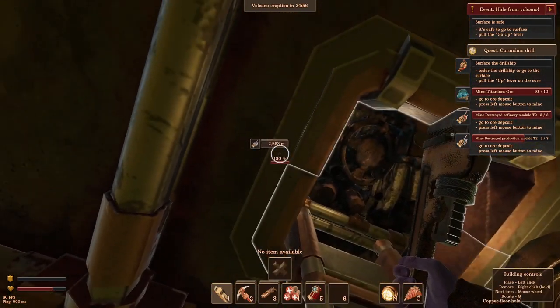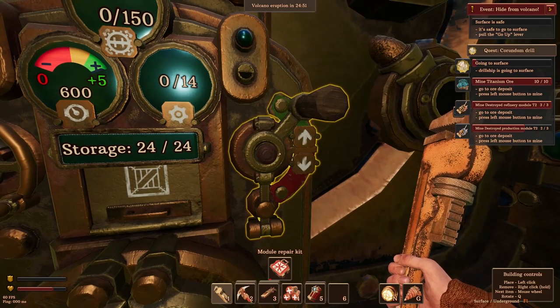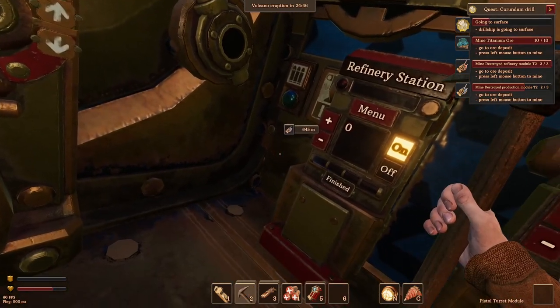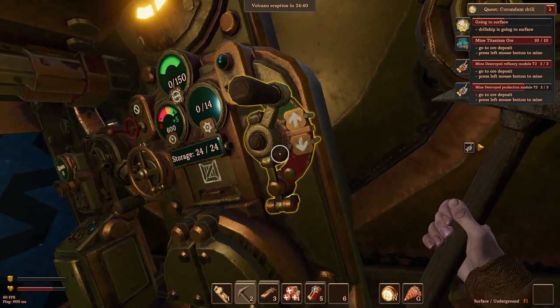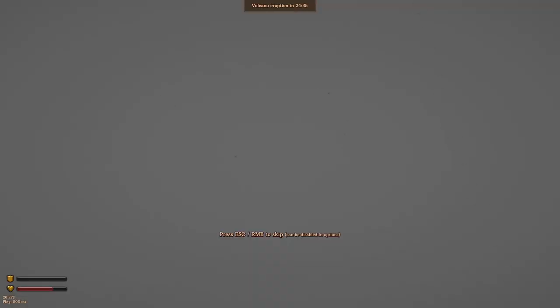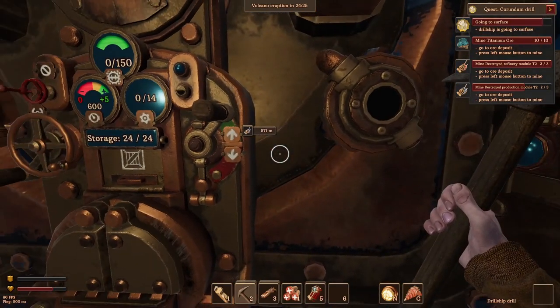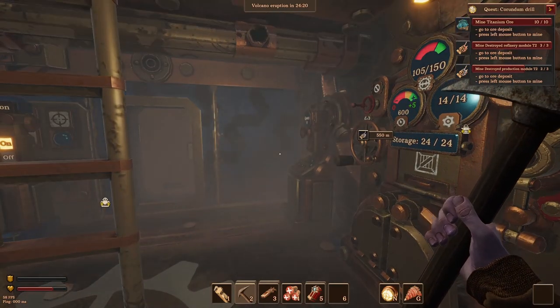Oh hello — maybe that might have done it, that might have just reset the quest. We might want to move the ship as well — thinking about it, for a screenshot at the end of the last episode I actually moved the drill ship further away because it wasn't a good place to take a screenshot. So that's now like 500 metres away. We could just move it a bit closer, or just run there.